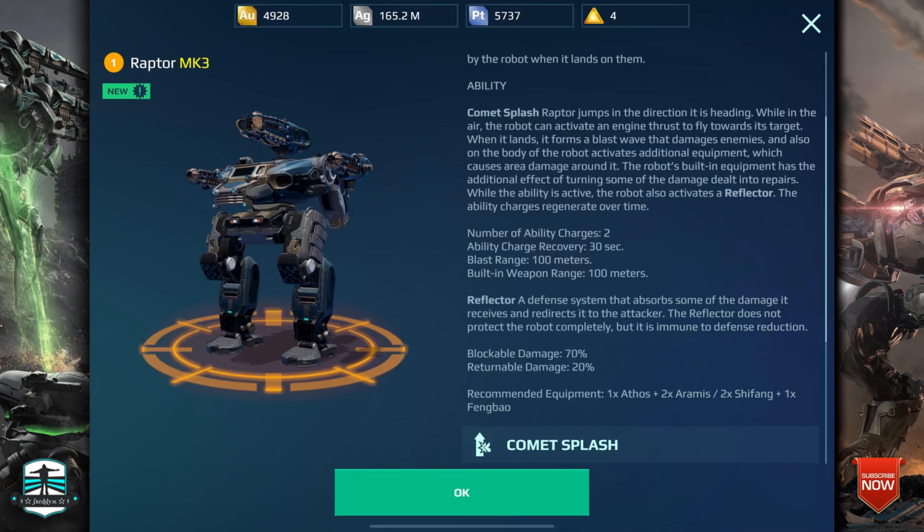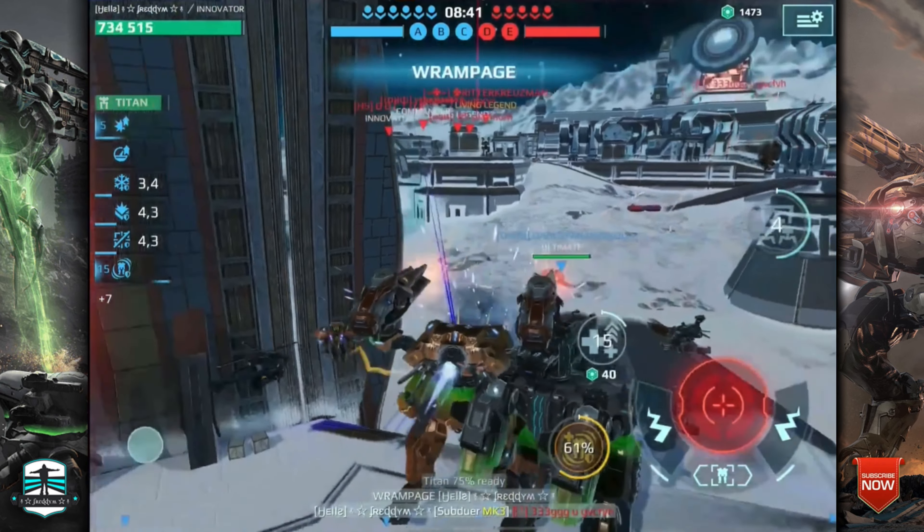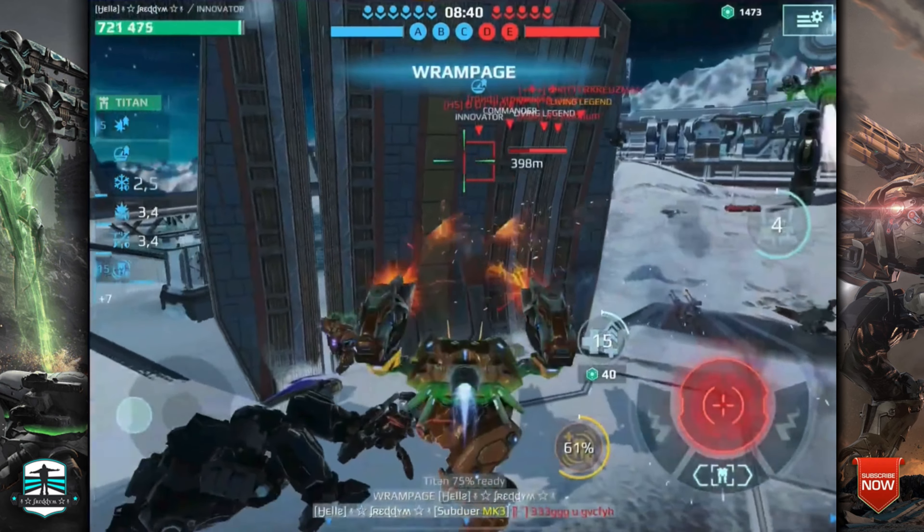So stop shooting — go behind cover when it activates its ability, then wait until the ability is gone. With your teammates, you can then get him down. There will be a great example of what I mean at the end of the video, where we go with a Titan against this Raptor.